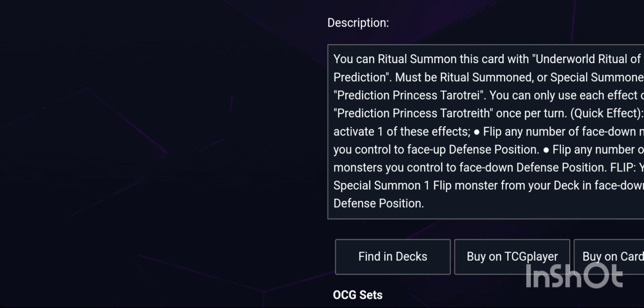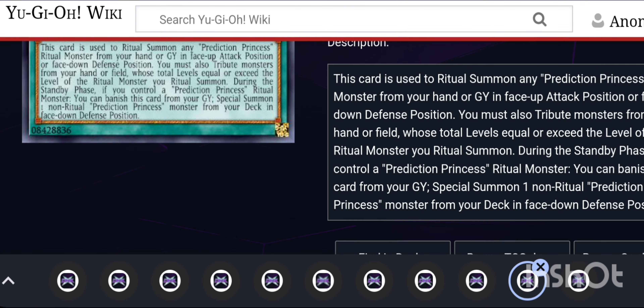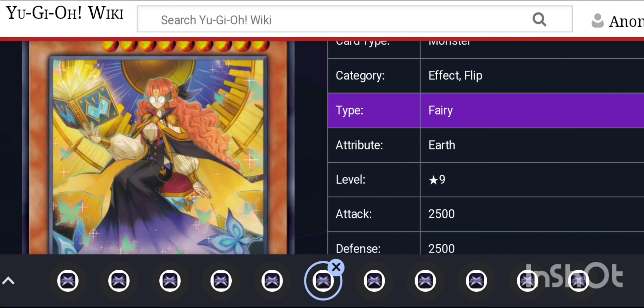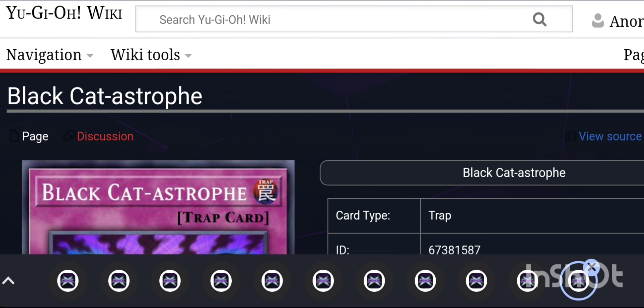Underworld Ritual of Prediction is used to ritual summon any Prediction Princess ritual monster from your hand or graveyard in face-up attack position or face-down defense position. You must tribute monsters whose total level equals or exceeds the ritual monster's level, so nine. During the standby phase, if you control a Prediction Princess ritual monster, you can banish this card from your graveyard to special summon one non-ritual Prediction Princess monster from your deck in face-down defense position. So you use Baby Attack to search the ritual spell and monster, then combo into your ritual monster and start winning.